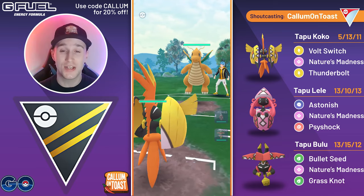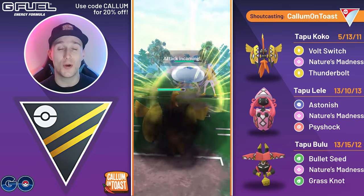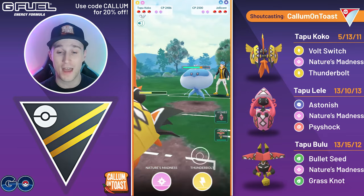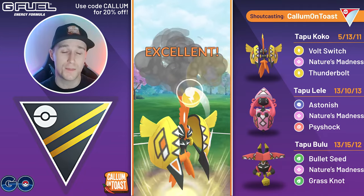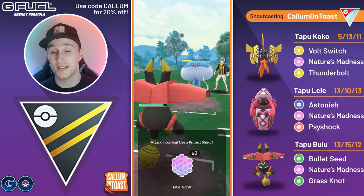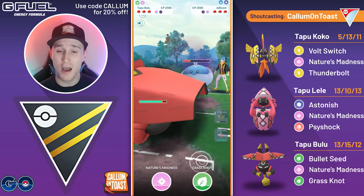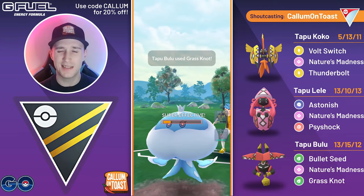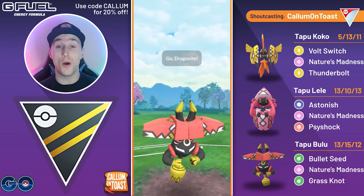Into the next battle, we're going to see Dragonite, which is a very positive lead matchup and very good for the entire team. The opponent safe swaps into Jellicent, so core broken by the Tapu Koko. They go for a Surf there, so I'm going to go for the Thunderbolt, just because I feel like Nature's Madness wouldn't quite take them out. We grab a shield from the opponent, and now we're swapping into our Tapu Bulu. They full send the Shadow Ball. We overfarm slightly, go for a Grass Knot — enough damage to take them out. The opponent comes in with Scone Tank, which looks really scary, but then they swap back into their Dragonite.